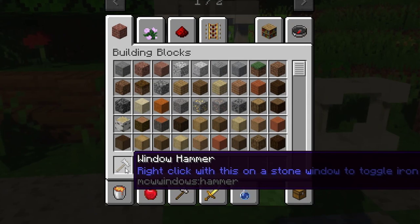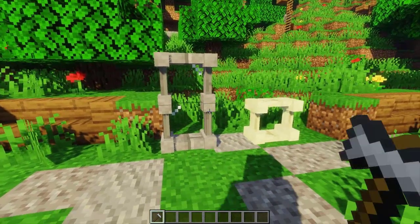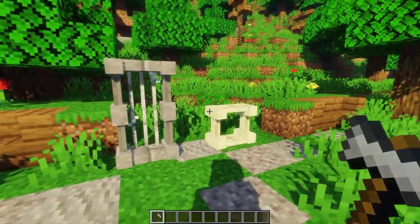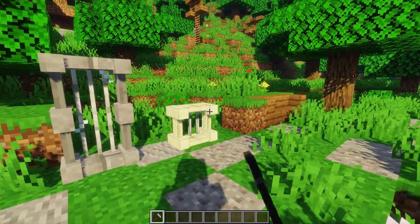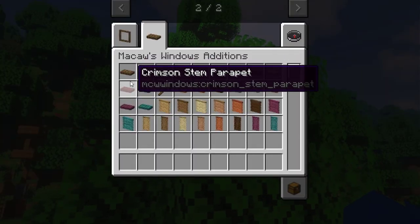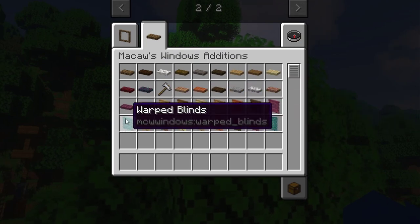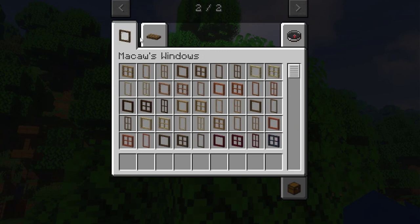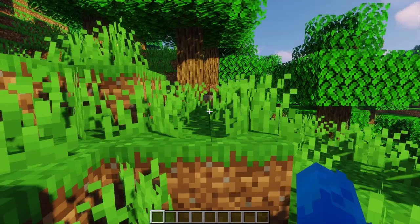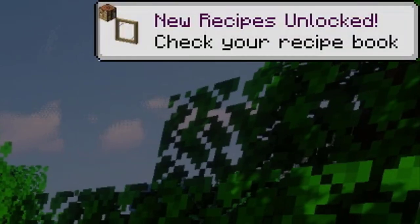The hammer is no longer a tool, it is just an item. This makes no change on its functionality. A tooltip was added so new players know what it is used for. I've added a new inventory tab for the windows additions so now you can easily find them. The windows are in the old tab. If you collect a specific item it will unlock the recipe in the recipe book.